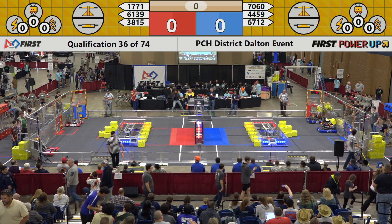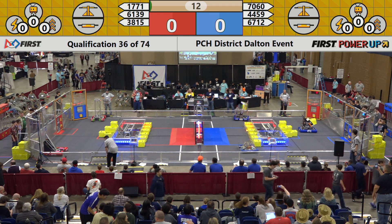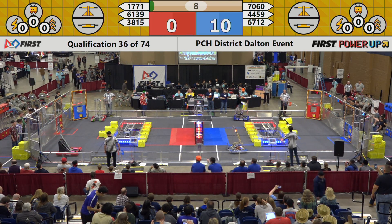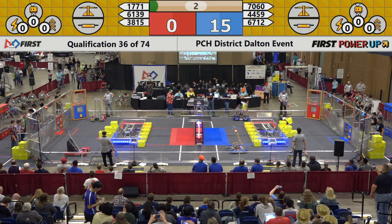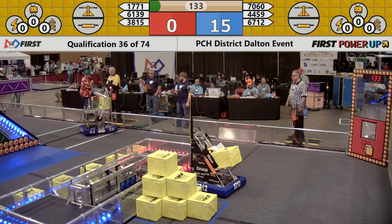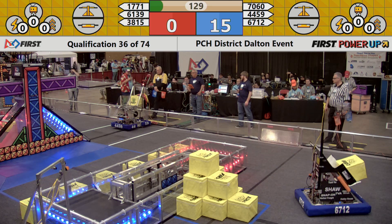One, power up! And here we go. Autonomous: 38-15 moves over to the side, and 61-39 moves forward. 44-59 moves towards the white null zone, and our other teammate moves up towards the wall and moves across the line. Coming out of Autonomous, we have a 15-0 score in favor of the Red Alliance.